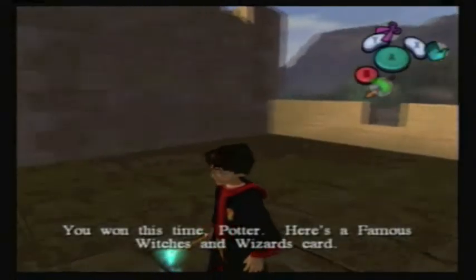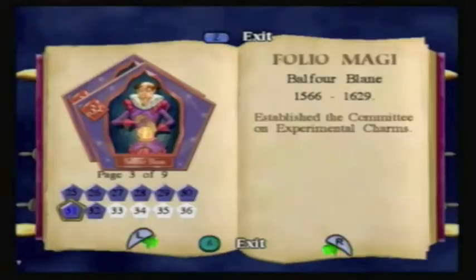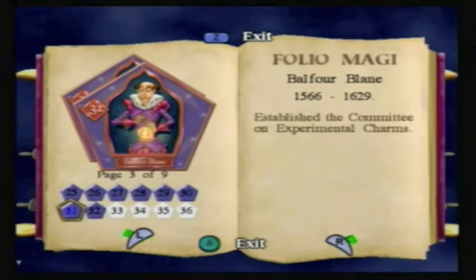You won this time, Potter! Here's Famous Witches and Wizards card number 31 — Balfour Blaine. One student was asking for Balfour Blaine. He lived to be under a hundred and established the Committee on Experimental Charms.